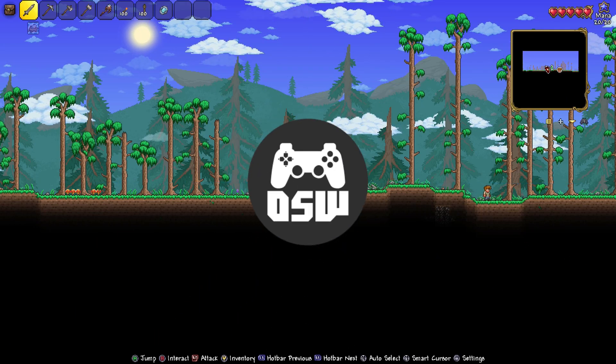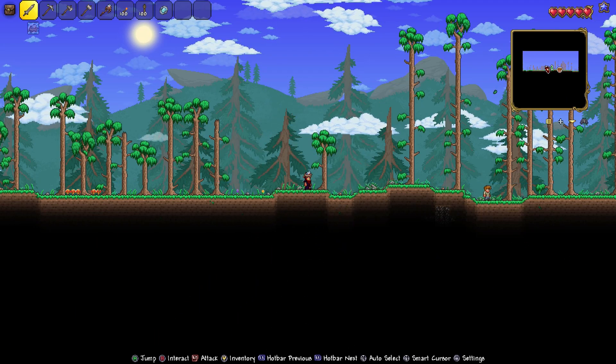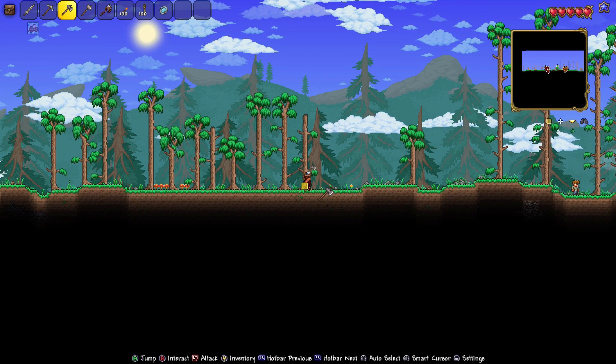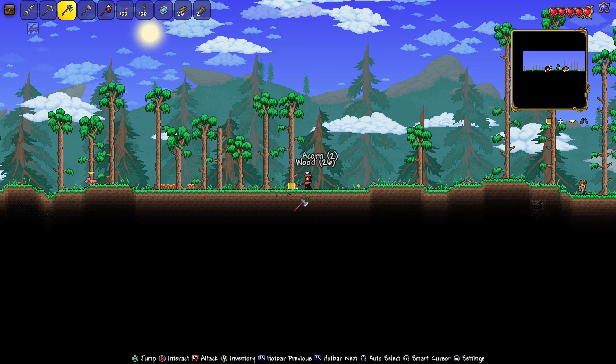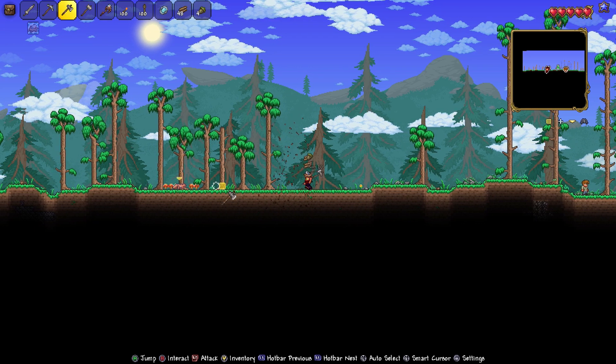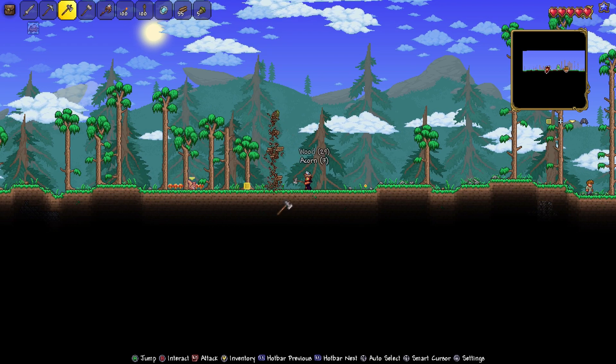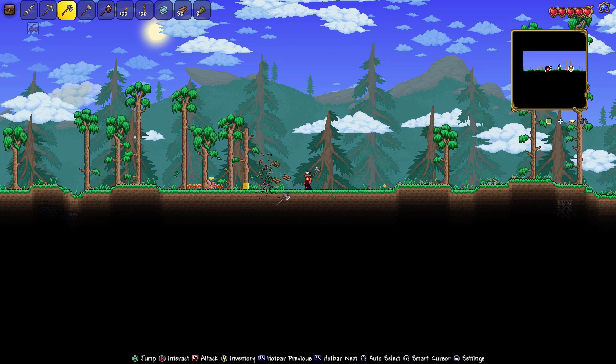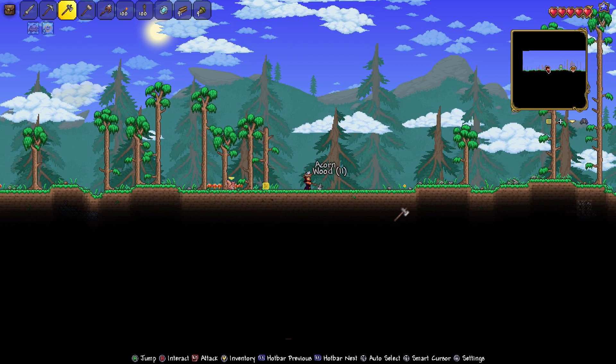Hello everybody! My name is Zen and I'm here with a video that a lot of you statistically speaking are gonna be super excited for, which is the fact that Terraria 1.4 is available on consoles now — specifically Xbox and PlayStation. It will be coming to Nintendo Switch at a later time. It's also already available on mobile if you didn't know that.